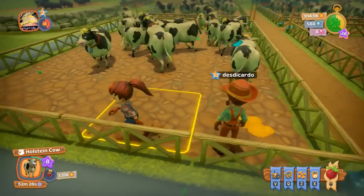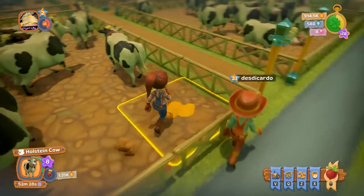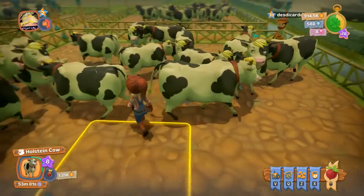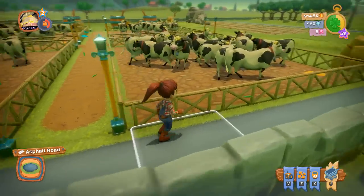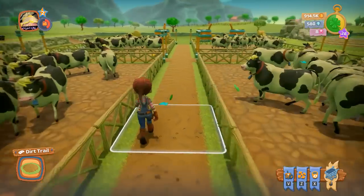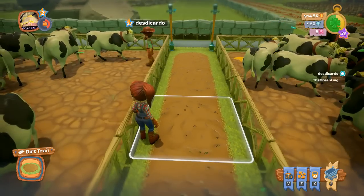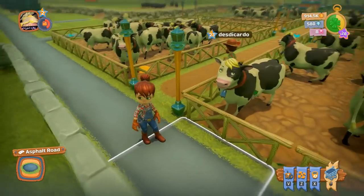You set your pasture size by placing down the tiles individually — you could make it a three-by-three, four-by-four, or one-by-five. Each tile produces a cow, so you're buying the tile and the cow comes with it. They may not visually represent 20 cows, but that's the idea.